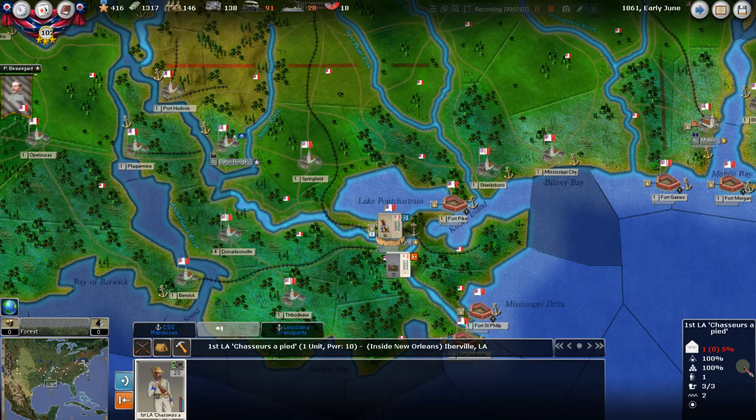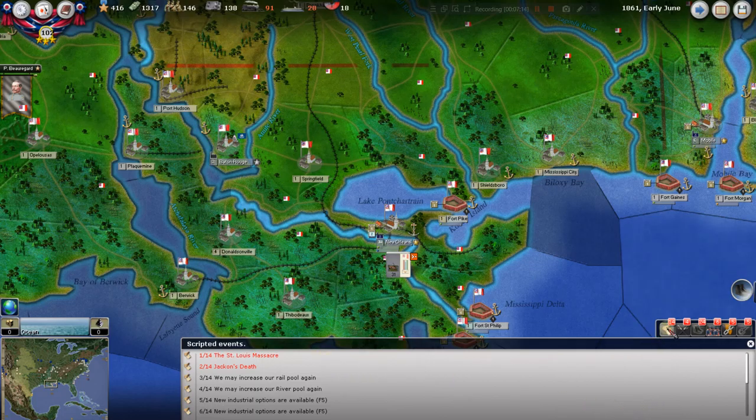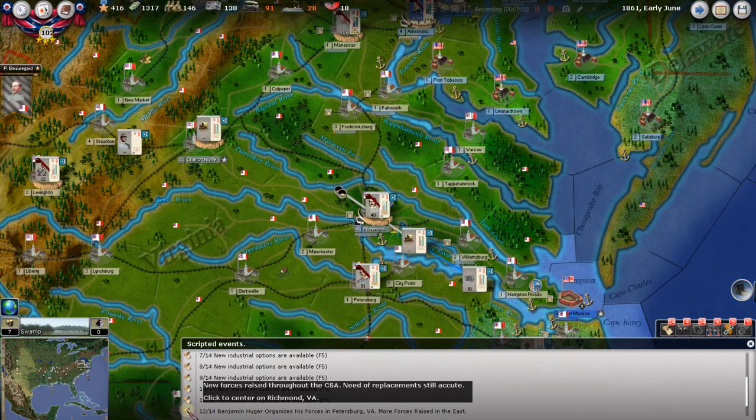We've looked at the two messages. It's telling us a unit has been built. Looking at the other messages — the St. Louis Massacre and Jackson's death we just talked about. We may increase our rail pool, and we may increase our river pool. These are new industrial options at F5, which is something we haven't encountered before, so we're going to look at that in just a second.